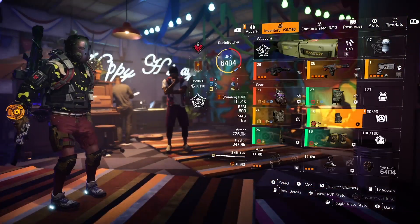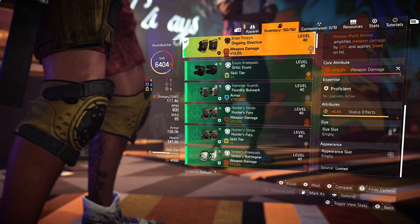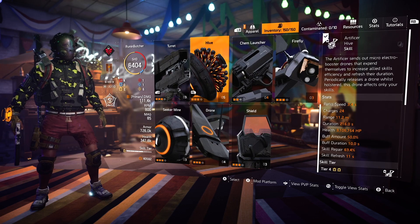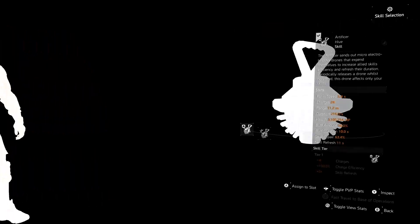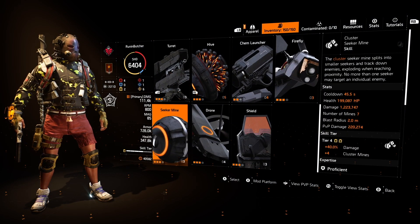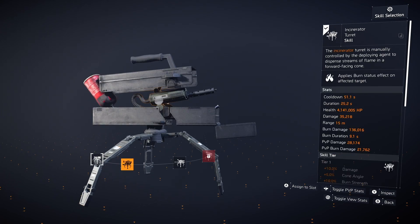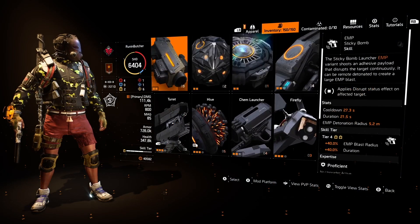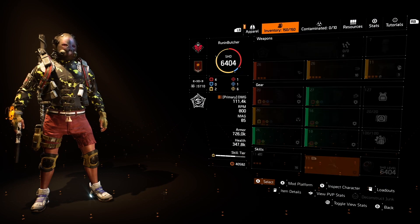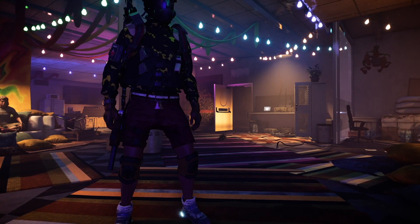For mods, I'd recommend rolling protection from elites — you can reach 40% protection from elites with maximum mods, which is a really good option. Alternatively you could use skill haste or crit chance. Artificial Hive will make our Assault Turret basically immortal. For attributes, roll status effects everywhere, since status effects increase Wild Mask debuff. For the rest of the gear: four pieces from Ongoing Directive Gearset, LMG chest piece with stability, and Wild Mask. Butcher drops the mic.